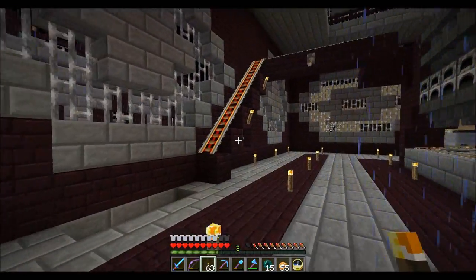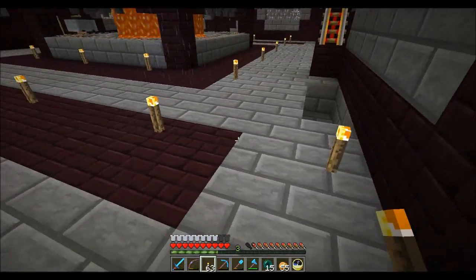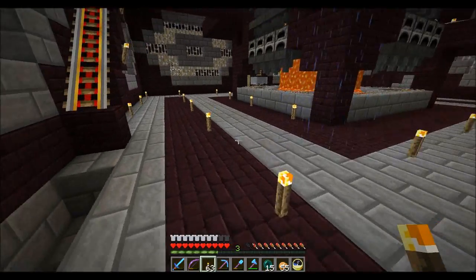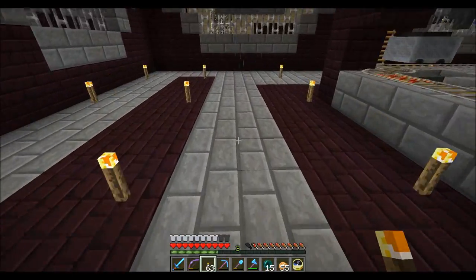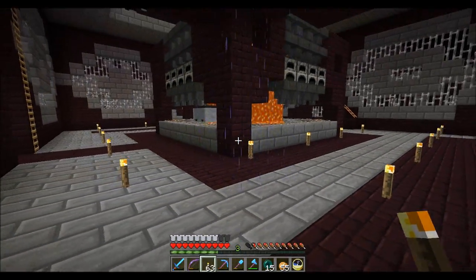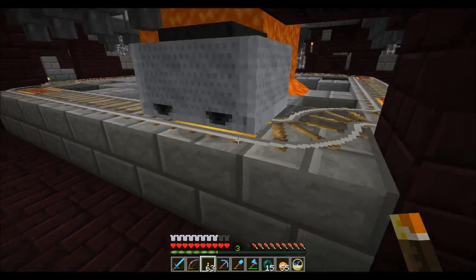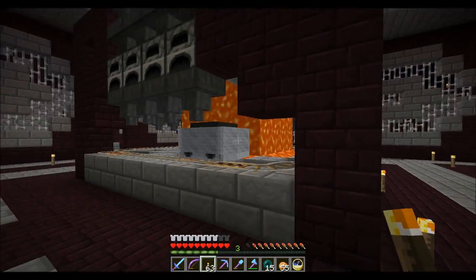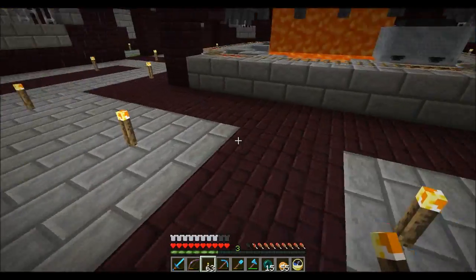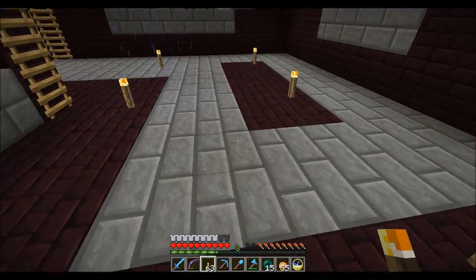We're looking here — I've put in a new floor. I took out all the dirt here and replaced it with some stone brick and some nether brick. There you go, a bit of judders there. Looks pretty cool. Using the nether brick here as a walkway, and then this is just extra area.